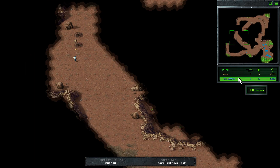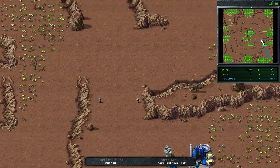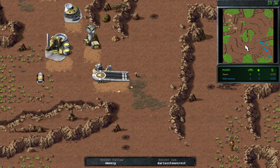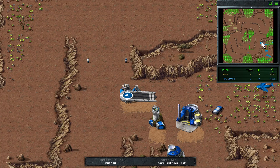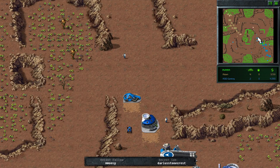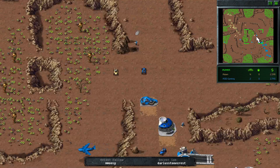AOD now has better vision and more map awareness. Atom's first to get the strip down, followed immediately by AOD. Power plant down for Atom, power plant down for AOD. Silo down for Atom — actually two silos for Atom — whereas AOD is only opting for one silo at his placement. He doesn't necessarily need a second one, so it's a bit more refined build.